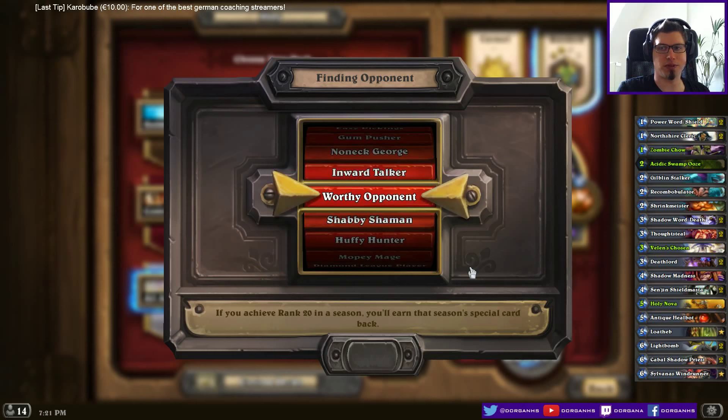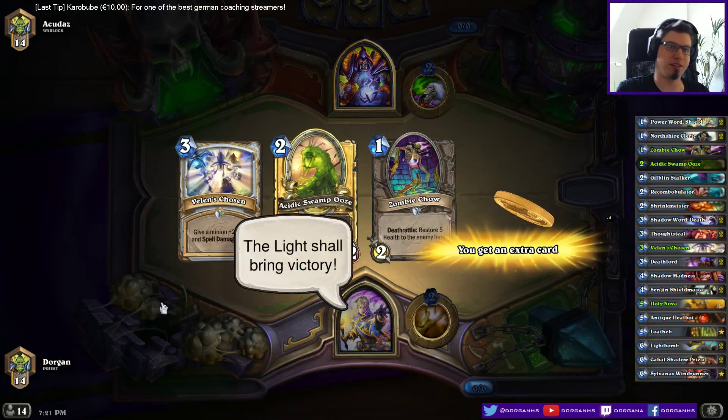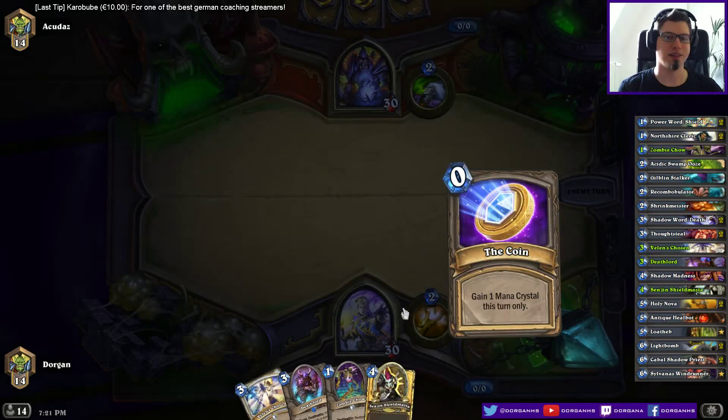I'm thinking about changing the Recombobulator to a 2nd Shrinkmeister. The combo potential is just too fun. Let's try it this way. I hope it's Zoo again. This can be played turn 3, we'll see.